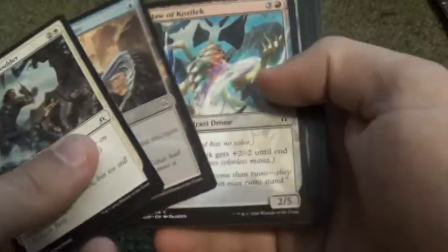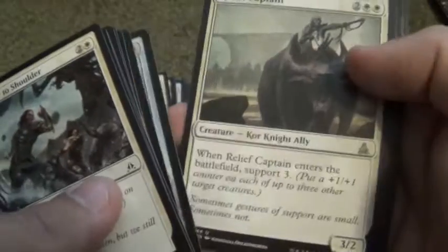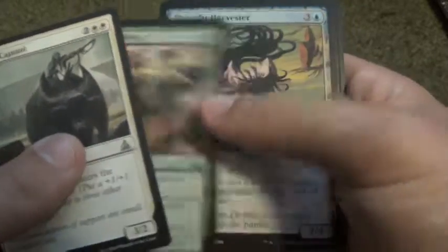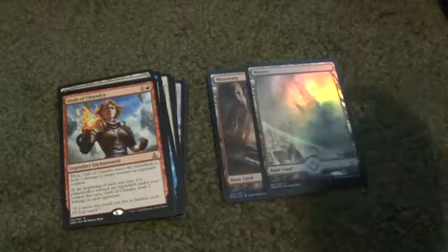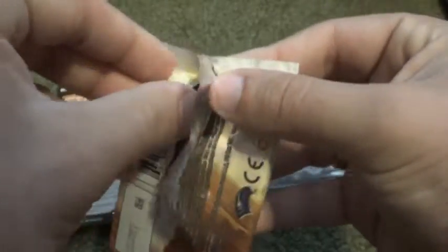Scroll through the Commons again. For Uncommons: Relief Captain, Barn of Mortality, Thought Harvester, and an Oath of Chandra. That's pretty cool. Planes, and an Eldrazi Scion Token. I think I pulled almost the whole Oath thing. I don't think I pulled Gideon out of it, but I can't remember.